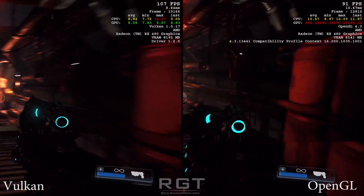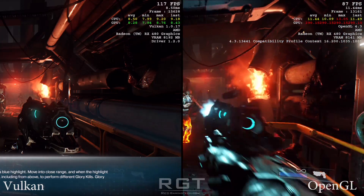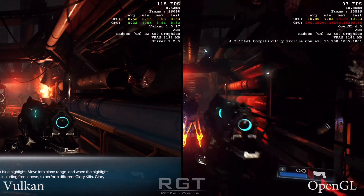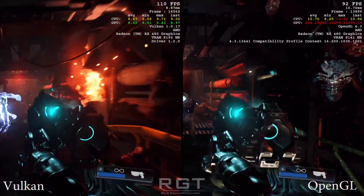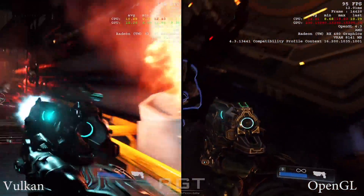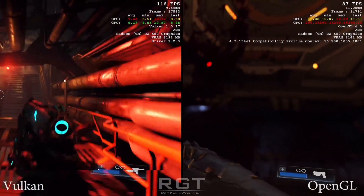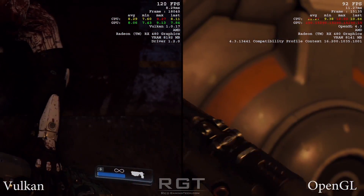These are early performance results, and I may well do some more testing. At the moment, I'm very busy with the initial RX 480 review, which is the reason primarily that I decided to use the RX 480 in this particular bench — because there's a lot of hype around the card at the moment, so it'd be interesting to see how it performs with Doom. But I think it's fair to say the answer is pretty damn well indeed.